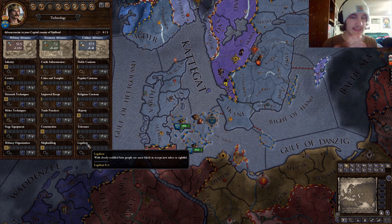Majesty is for monthly piety and prestige gain, and it also helps with short reign penalties — like if you just died and people hate you because of a short reign. It also increases your court size and decreases court costs. Tolerance reduces wrong religion and wrong culture modifiers.